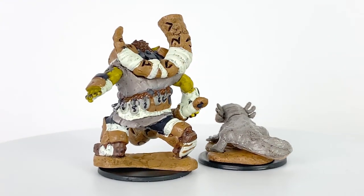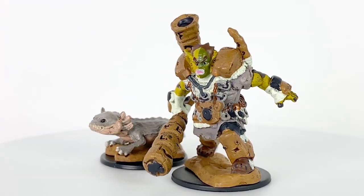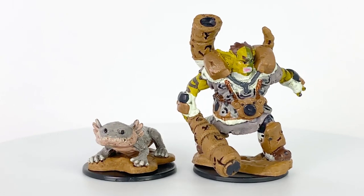I'd recommend giving the Mud Puppy the stat block of a Mud Mephit, found in the Monster Manual with a challenge rating of one quarter. You should also add a trait to make it amphibious.